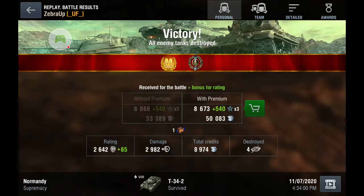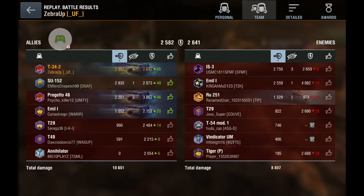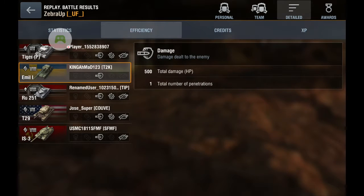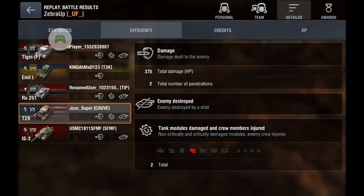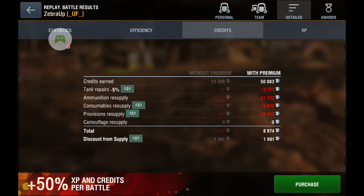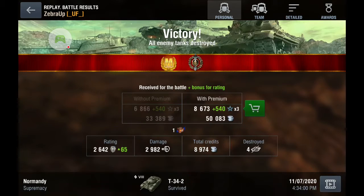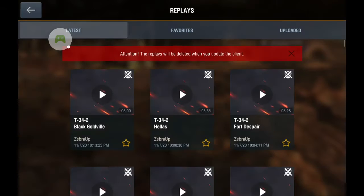4 kills, and hey, that got me an ace! Top damage, top kills on my team — 10 shots, 9 hits, 9 pens. Kind of spread the love around. Didn't do so well on credits, but was running boosters on the XP to grind the next tank in the line — a healthy 92.13 XP. I always love getting an ace because they're a rarity for me, but I like the tank; it's fun to play.